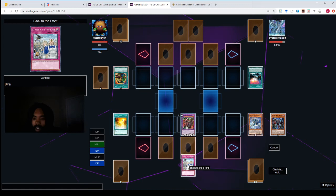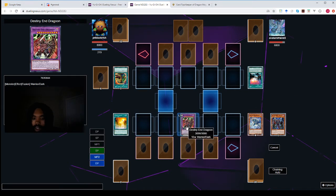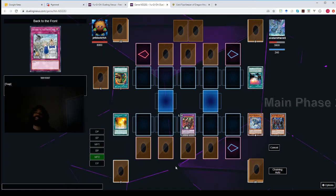Let's see. I'll set another copy of Back to the Front. I'll swing with Destiny and Dragoon. Ryan just takes the damage. End phase, end turn.